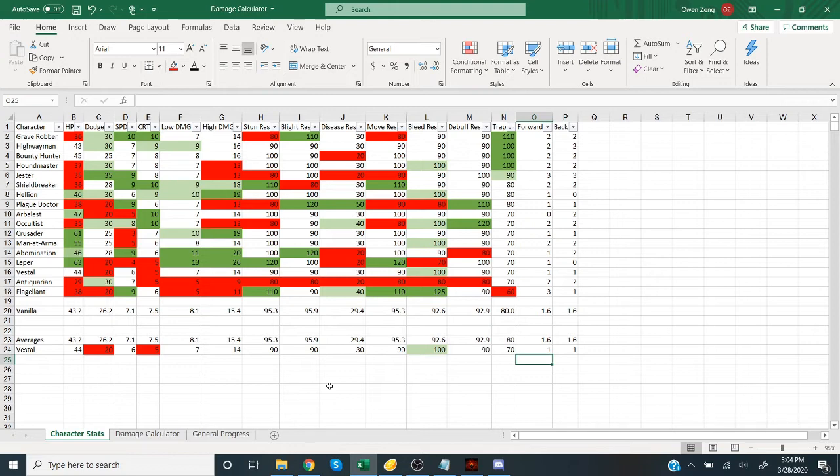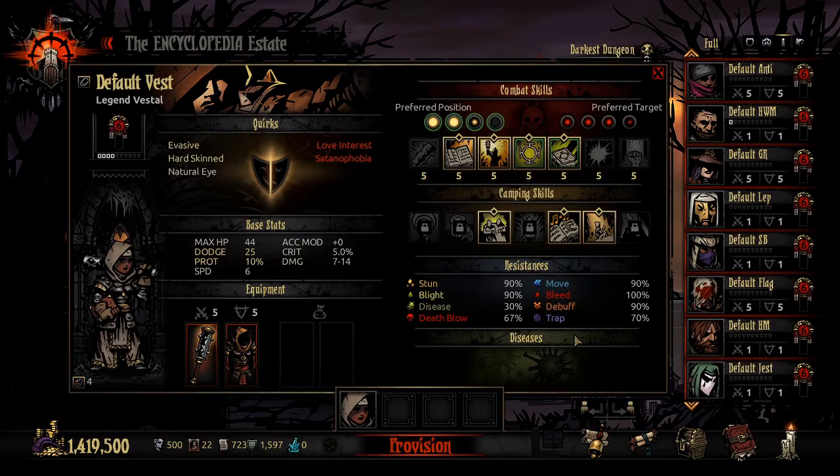She's decently far away from what I'd want in terms of a stat spread. So why do we run her? We can get into that as we talk about her skills, which is coming up now. This is my optimal skill layout for her. Let's talk about each skill and see why this is the best.